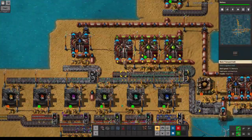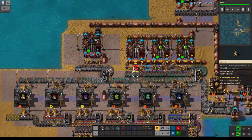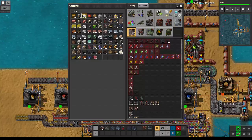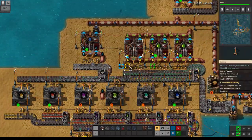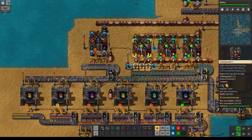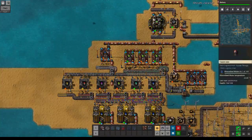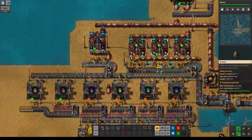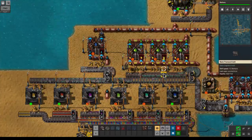We need some belts and a couple of inserters — three — and put another power pole down here. Let's copy the settings and the recipe. This looks to be much better — we're actually consuming the whole output now.